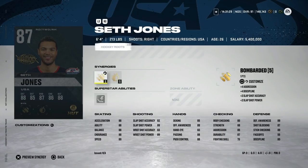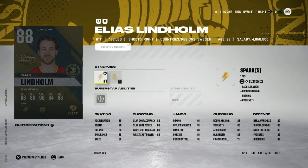We've got the 87 Seth Jones with Bombarded, Light the Lamp, and Applesauce, and if you don't have the X-factor Seth Jones this is a very good card. 89 speed at six foot four is good, 88 acceleration is passable for someone that big, and he's got a decent shot and decent body checking. I wish his defensive awareness was a little higher, but this is a very well-rounded right-handed defenseman. Pairing him with that Hampus Lindholm card would be a decent combo — be on the lookout if you don't have his X-factor.